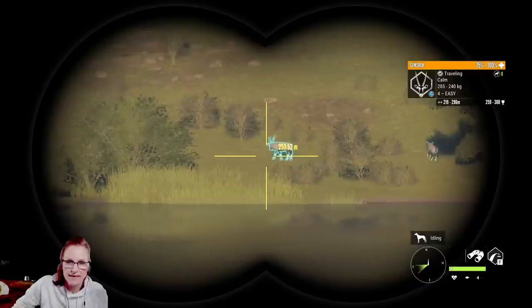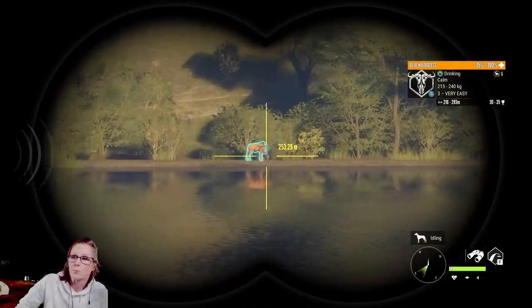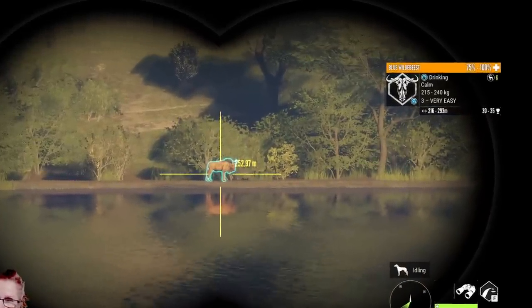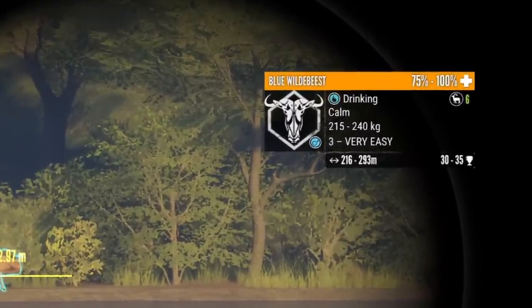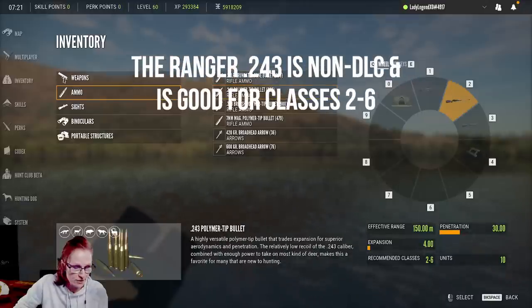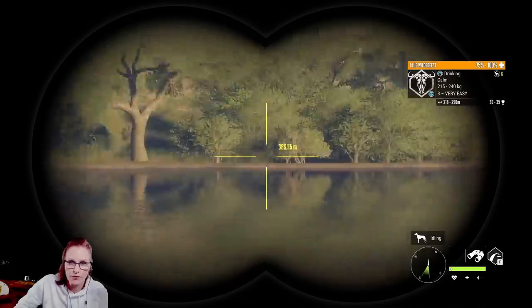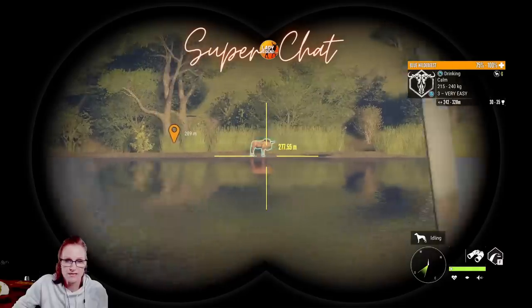We've got gemsbock here. When you spot the animal, does it tell you what class the animal is? Spot this wildebeest — this is a class six animal. Underneath the orange bar in the top right corner there's an antlered animal icon with a number — that's the class. You want to use ammo that covers that class. You're using the 243, and the 243 is good for classes two to six, so you're good.